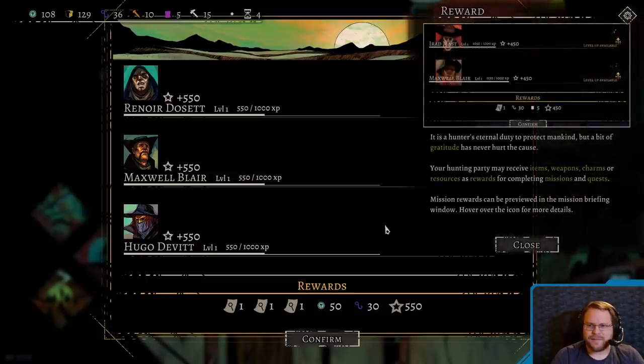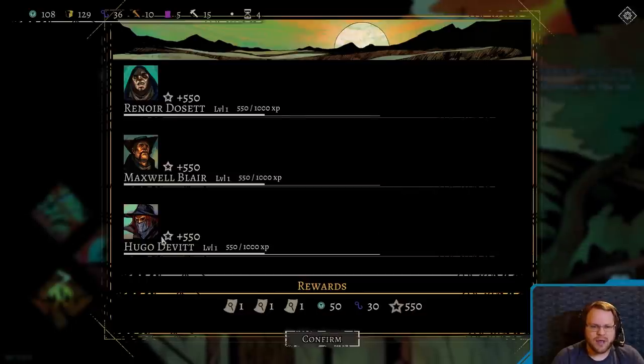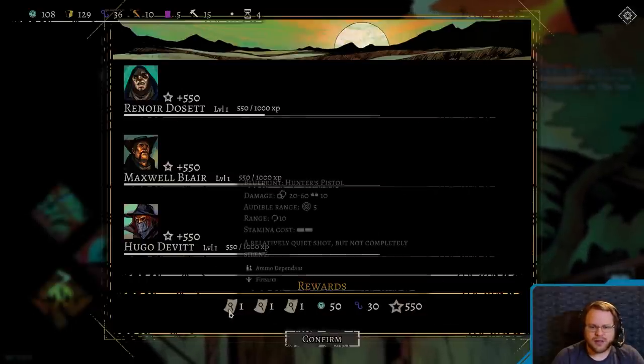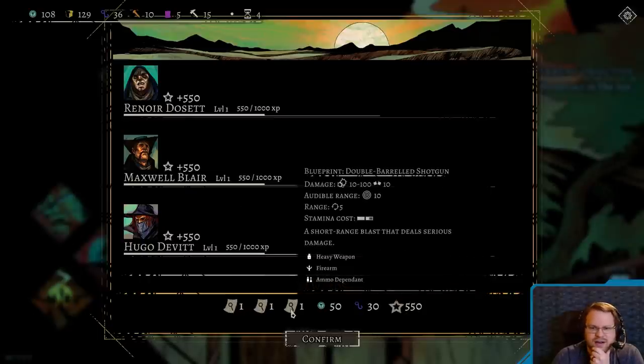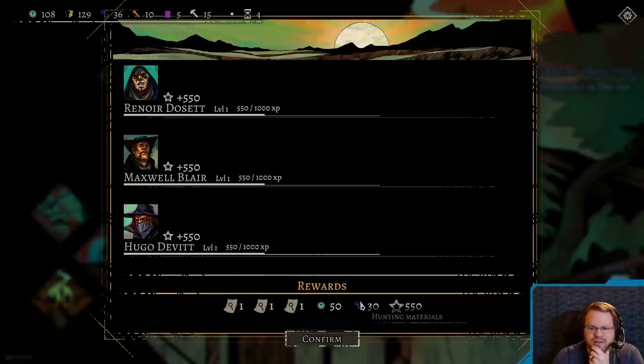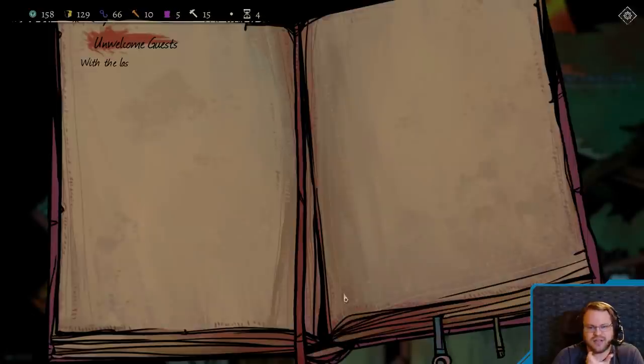I like that. It's a hunter's eternal duty to protect mankind, but a bit of gratitude has never hurt the cause. Your hunting party may receive items, weapons, charms, or resources as rewards for completing missions and quests. Mission rewards can be previewed in the mission briefing window. Hover over the icon for more details. So we get some EXP, a blueprint for a hunter's pistol, a hunting net, a double-barreled shotgun, silver, materials, and EXP.